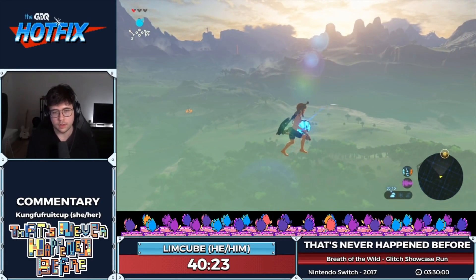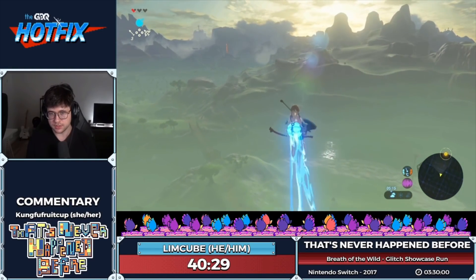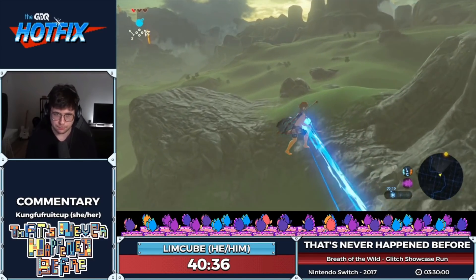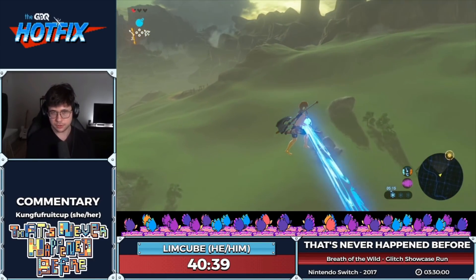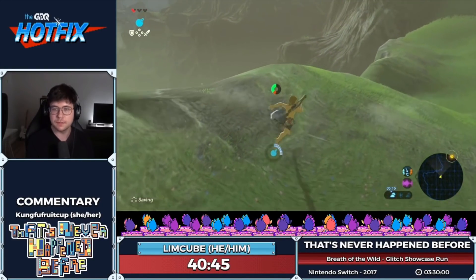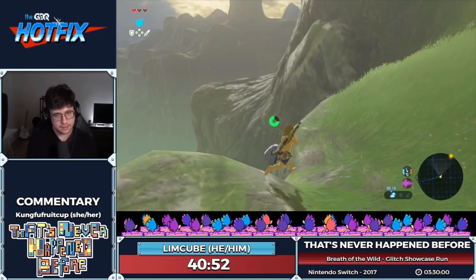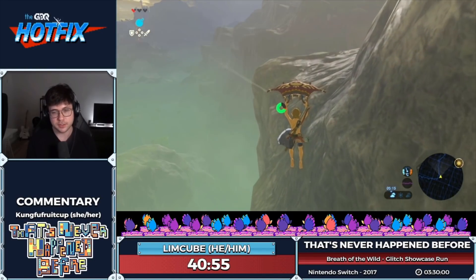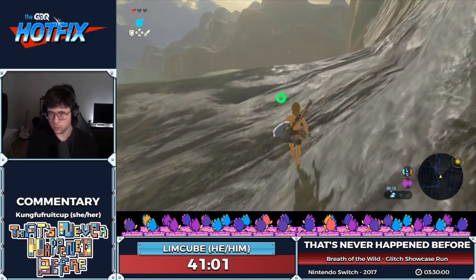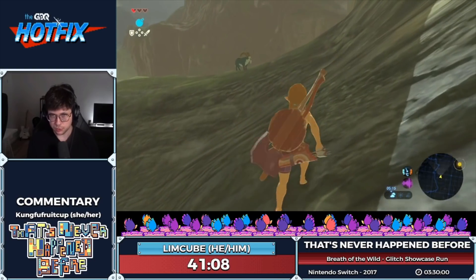Now we are set up — bow-locked and holding the bomb. This causes Link to not just slide but also get pushed by the bomb he's holding. By flicking the control stick left to right very fast, you can build up insane speed mid-air without even using the paraglider. No stamina is being used right now, and that's why this is so broken.